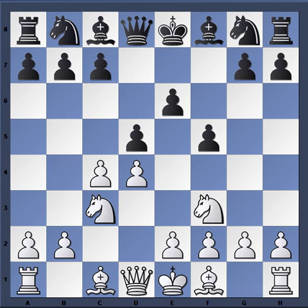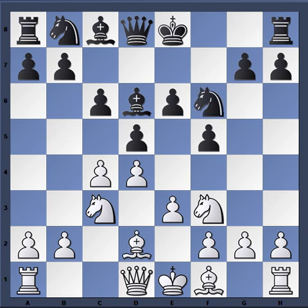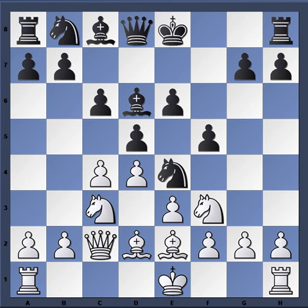The game continued knight f3, then c6 — there's your stone wall formation. Notice the highlighted red square, which is a weak square in black's formation as a result. Schlechter, playing in classical style, immediately starts to fight for the e5 square. Other moves are less effective — for instance e3, bishop d6, bishop d2, knight f6, queen c2, knight e4, bishop e2, and knight d7, and black doesn't have as much pressure.